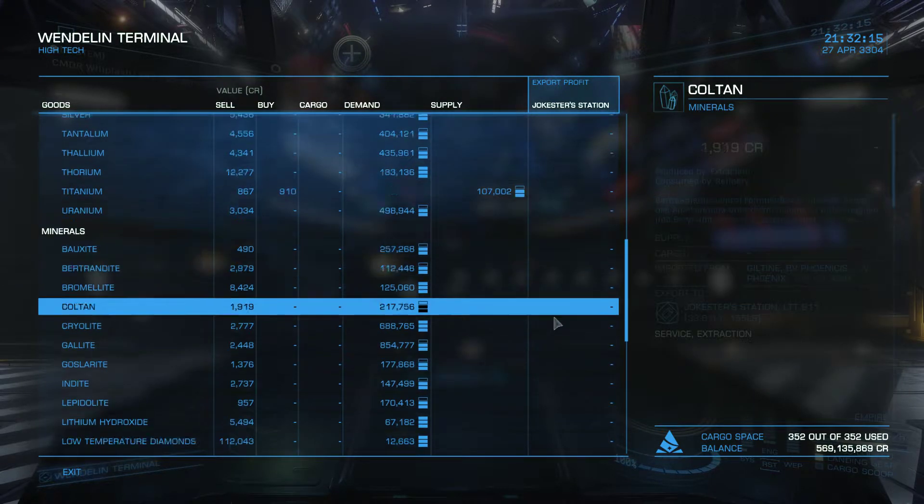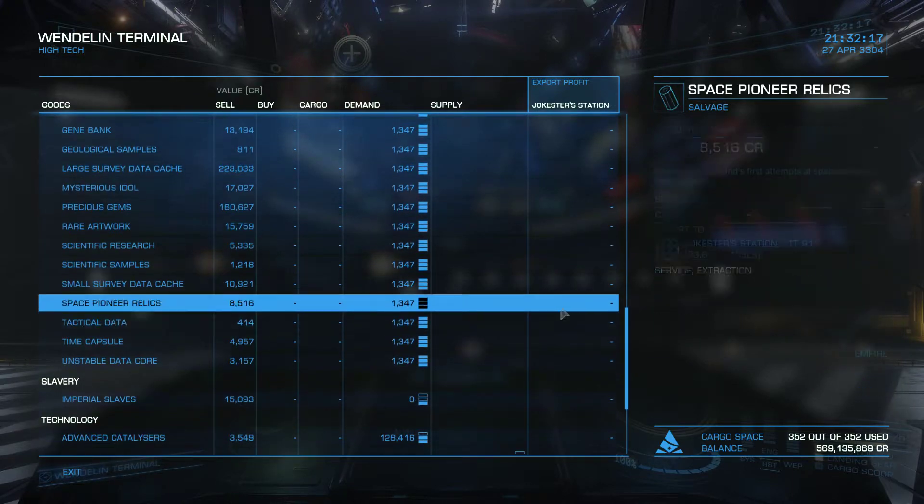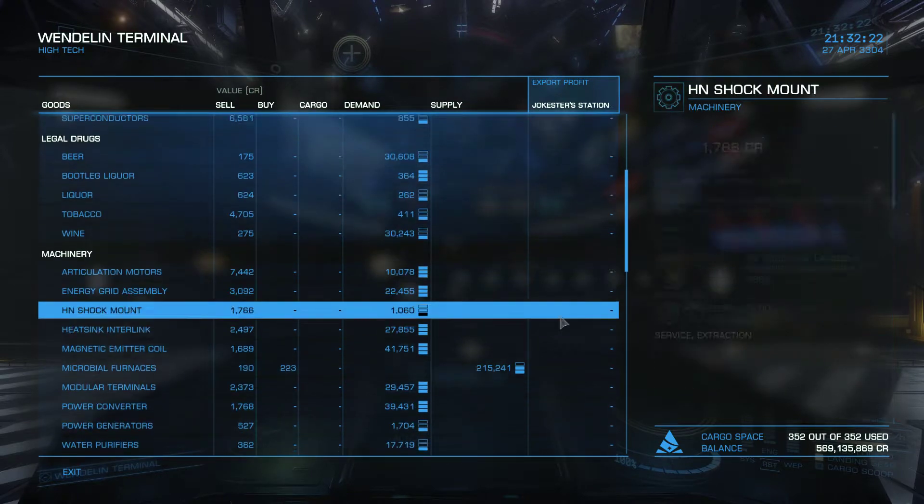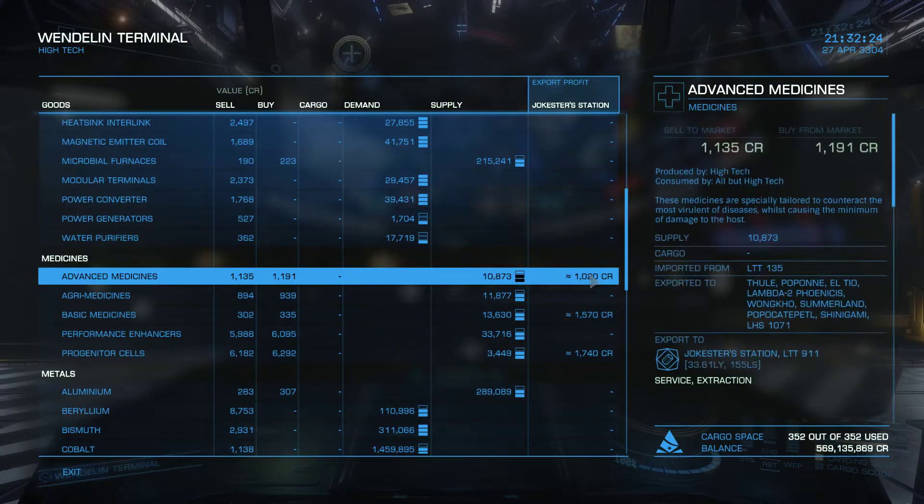The profit per ton you will make if you trade that item. So if we take some other examples — Advanced Missions. Advanced Missions, I will make 1,020 credits per profit per ton.